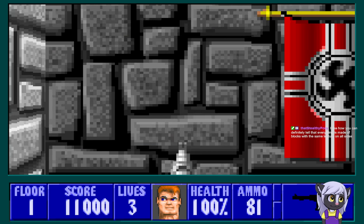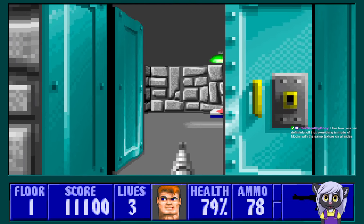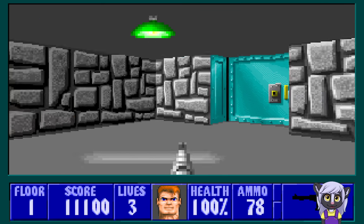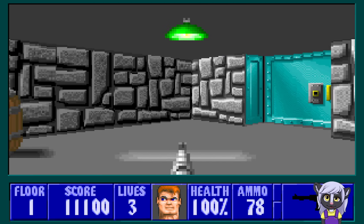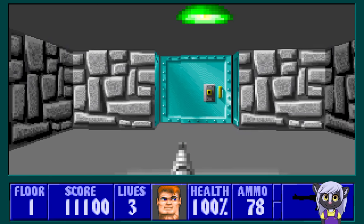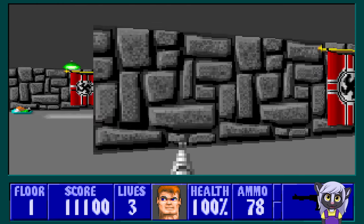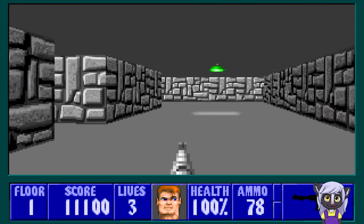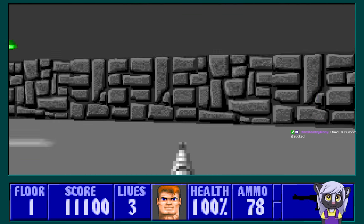I can definitely tell that everything is made in a box with the same texture on all sides. The controls are interesting — if I press the left and right arrows it doesn't actually strafe me, it turns me. If I want to strafe left and right I have to hold down Control while I push left and right. I can also move forward and backward with the mouse, and move left and right with the mouse too. It's quite an interesting combination of controls — it takes some getting used to.